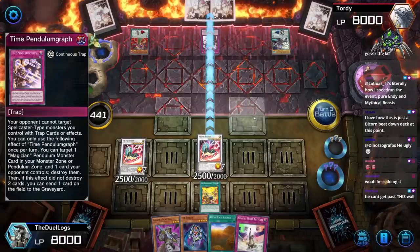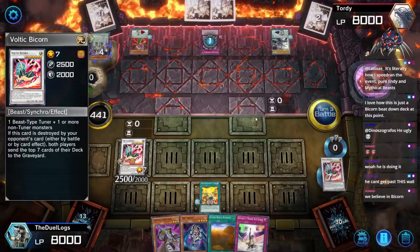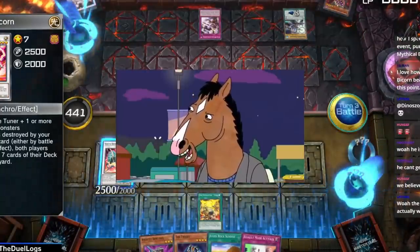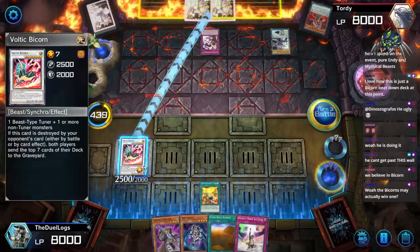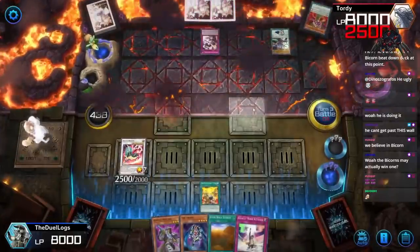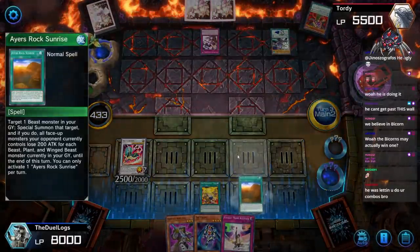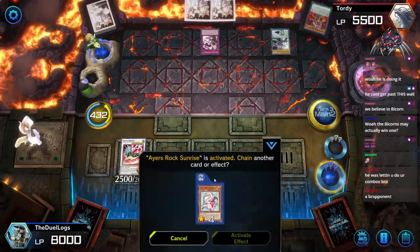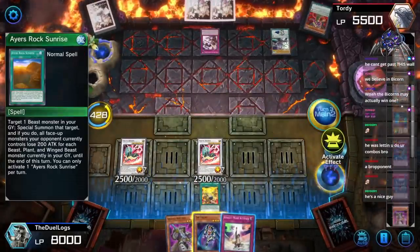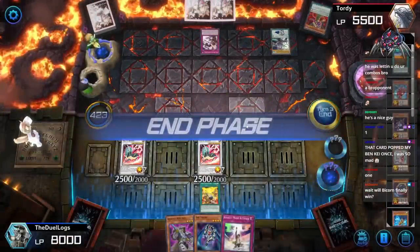He had the card the whole time — why would you just not use it? Why did you wait? You waited for Bicorn — are you crazy? Okay, main phase two. Now I can use Sunrise to bring back Voltic Bicorn. Do I have any Necro Faces in the grave? I have one — I need a little bit more mill than that.